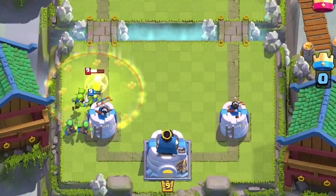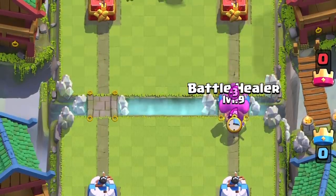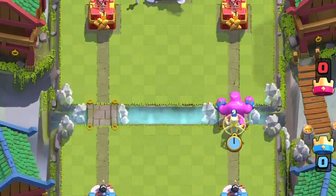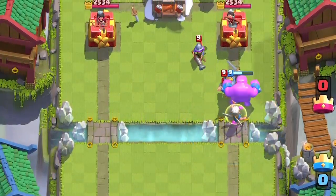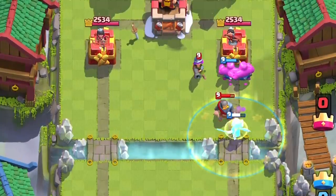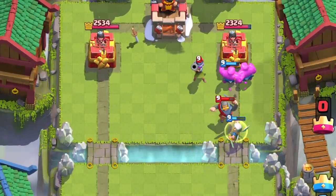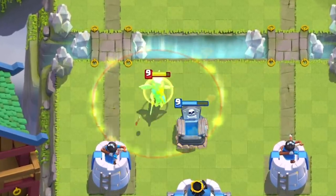Remember, what makes her strong are the units around her that she can heal. The elixir golem is one of the best tanks that synergize with the battle healer — the constant heal makes it hard to completely stop all those blobs. The big blob explodes and she's now tanking for the smaller blobs. Just make sure to have some air counters alongside for that really big push.